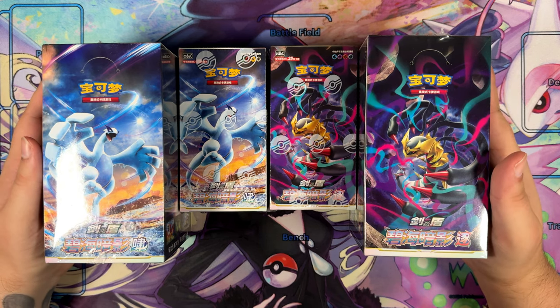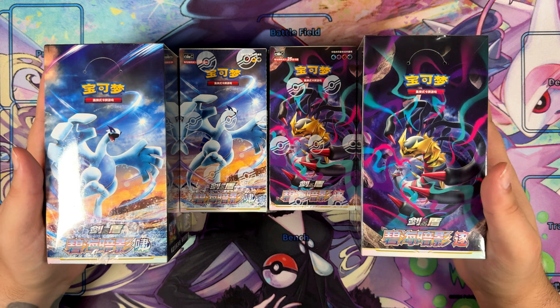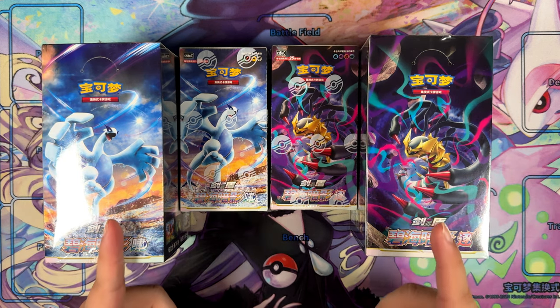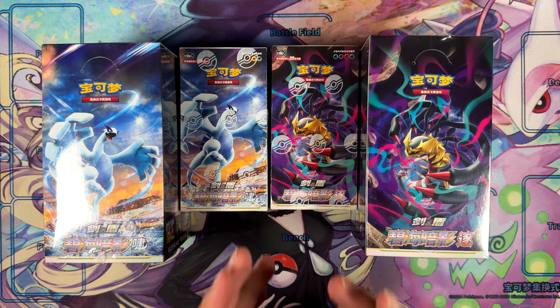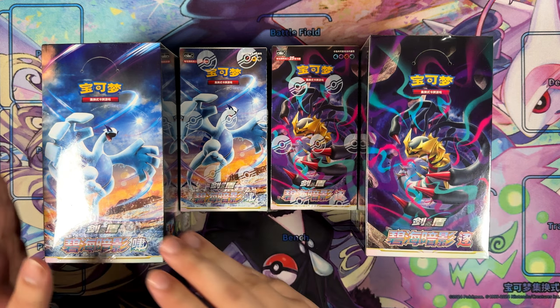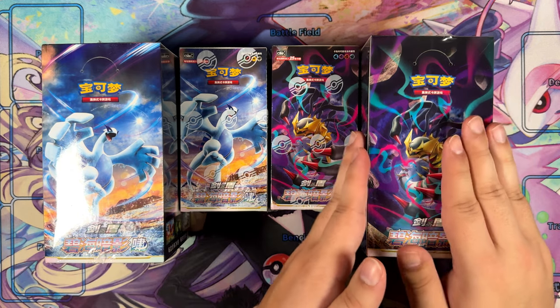How's it going everybody, Ben from Base Set Mew here and welcome back to the channel. In this video I'm opening the latest Chinese set. We have Shadow Over the Blue Sky. This one is once again split into two sides, just like Nine Colors Gathering — with this side being the so-called Howl side and this one being the Chaser side.